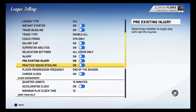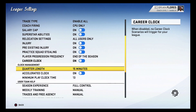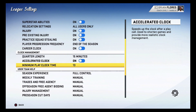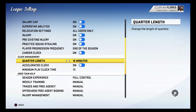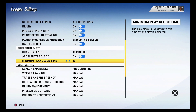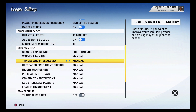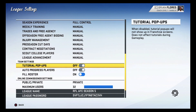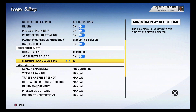I kept this on simulation, All Madden difficulty. Superstar abilities are on — even though offensively they don't get used since the patch. For clock management I have it at 15 minutes with 13 seconds for the minimum play clock time, so you can get through games a little bit faster. Madden has really cut down the presentation in franchise mode this year.